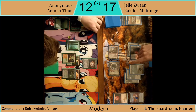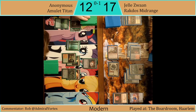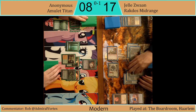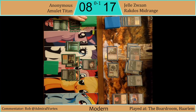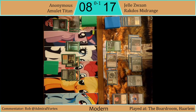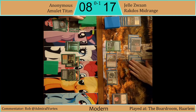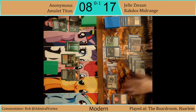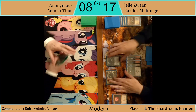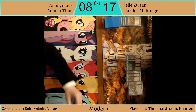Just correcting some life total math — looks like I took off a couple of points too many. A Reclamation Sage hit by Ragavan actually gets cast, getting rid of the Amulet of Vigor. But then another Void Walker comes down and this game is done. The best deck in the format not looking too great tonight.